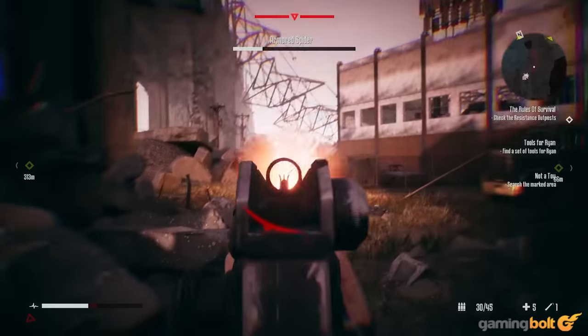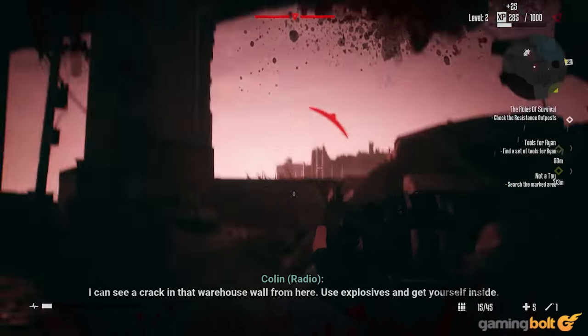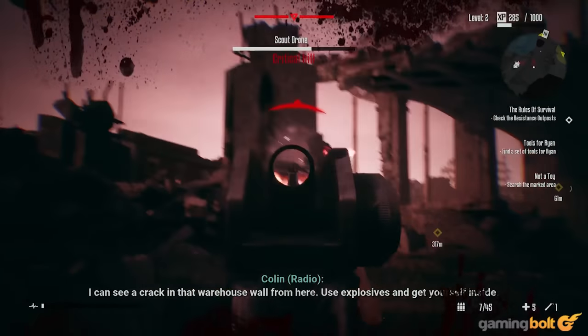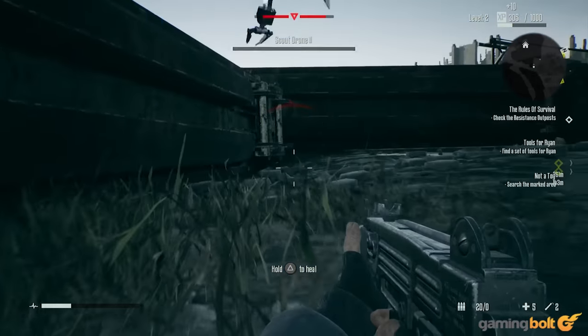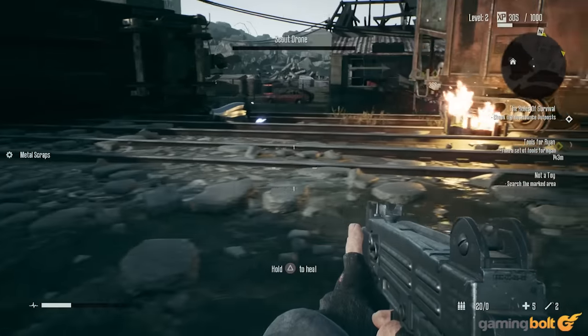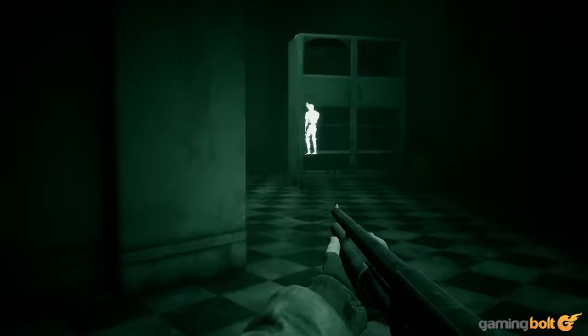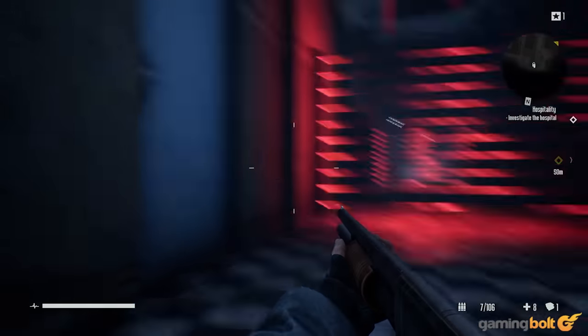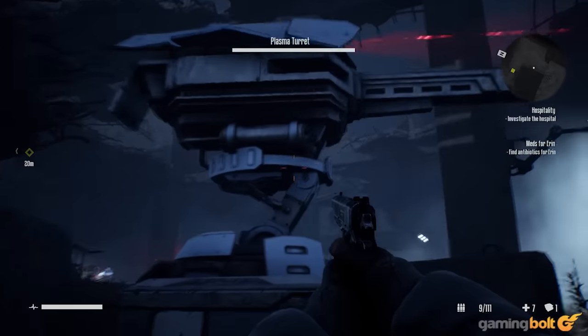Resistance isn't your traditional first-person shooter. Rather than dropping you into linear levels, Resistance drops you into large environments, gives you a few mission objectives, and lets the player handle things more or less however they'd like. It's a slow-paced FPS. While there are more linear, action-focused segments in the game, you'll generally spend your time sneaking around environments, scavenging supplies, opening doors with your lockpick, and hacking turrets.